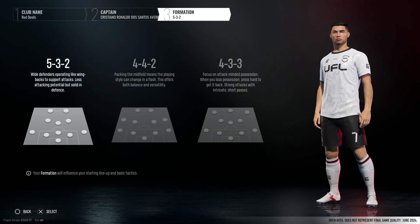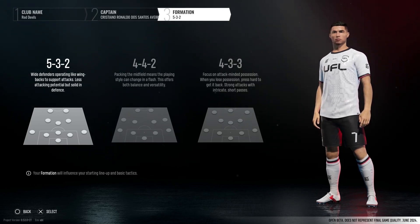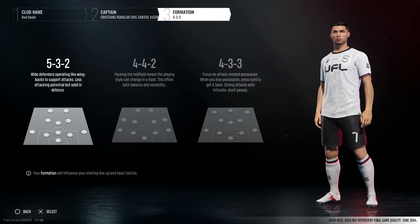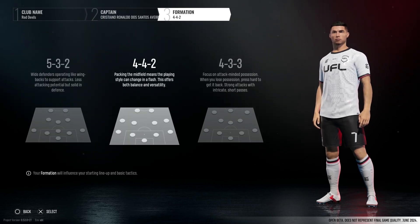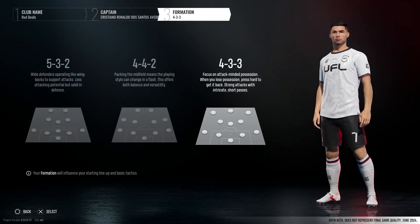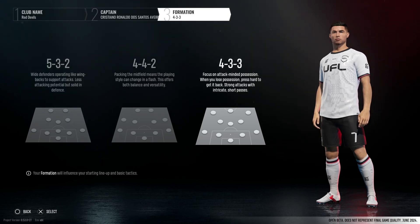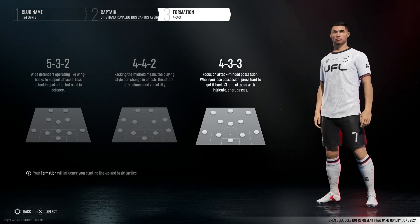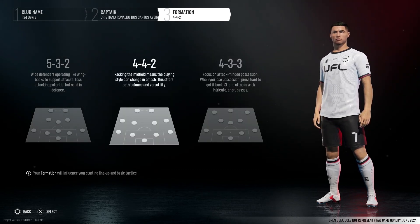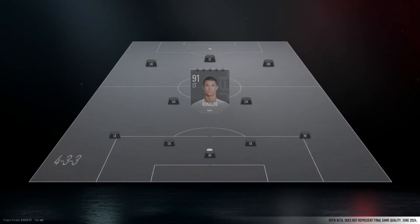Next we've got to pick a formation. Is there only three formations in the game? Your formation will influence your starting lineup and basic tactics. 5-3-2 has defenders operating like wing-backs to support attacks - less attacking potential but solid in defense. 4-4-2 packs the midfield for balance and versatility. 4-3-3 focuses on attack-minded possession - when you lose possession, press hard. It's either 4-4-2 or 4-3-3 for me, probably going to go for the 4-3-3.